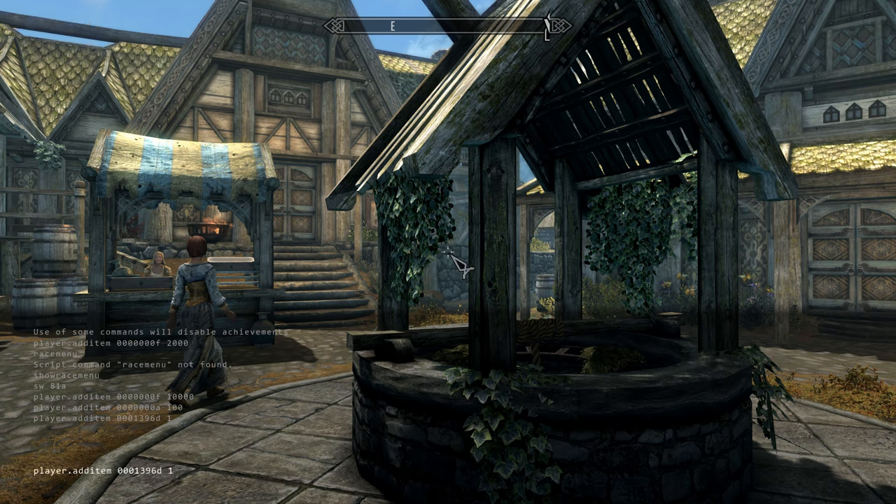Let's go ahead and cheat a little — press the up arrow to pre-fill everything we already typed. We're going to change the last part to B and press 1, so that adds the Daedric armor. Press up arrow one more time and now we add some gauntlets: 0001396C, quantity 1.